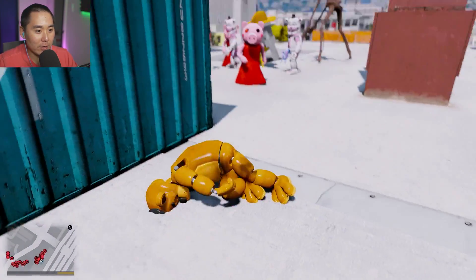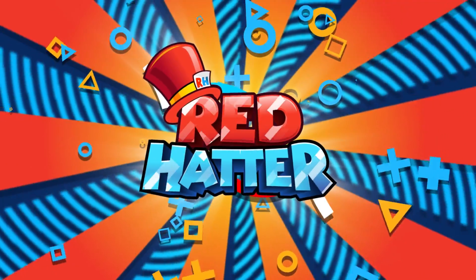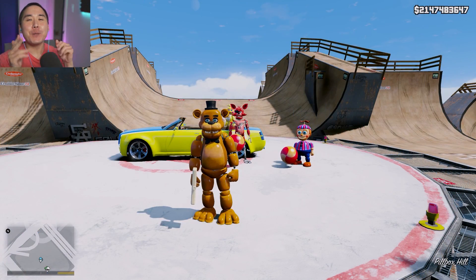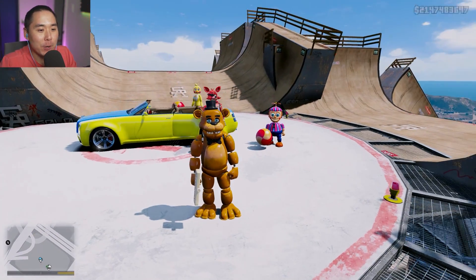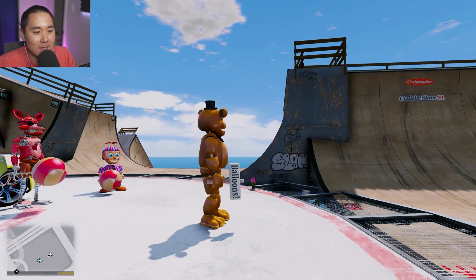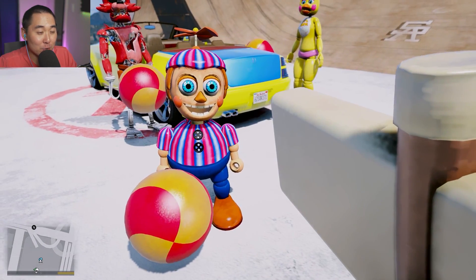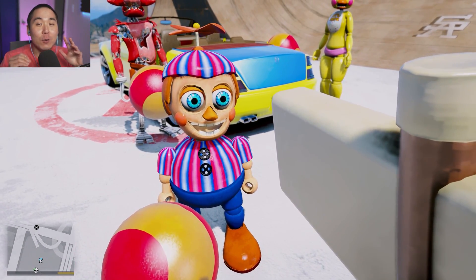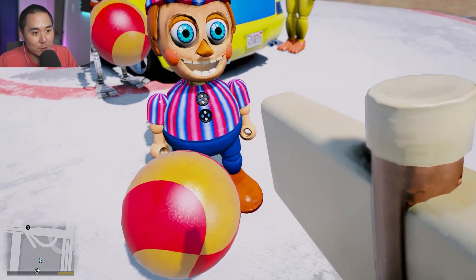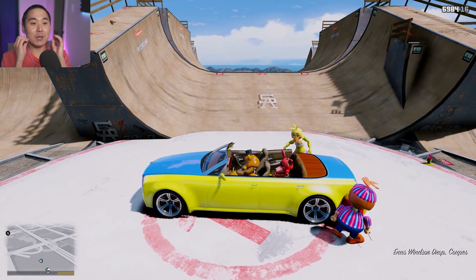What's up guys, welcome back to another episode of GTA 5! Today we are back with the animatronics and as you guys can see, we have a new weapon — it is a balloon boy sign for more balloons. We have a brand new version of Balloon Boy; I think he looks so much better than the old one and he has his balloon, which is going to be his new weapon. Everyone else has his balloon as well, so it's going to be quite amazing today.